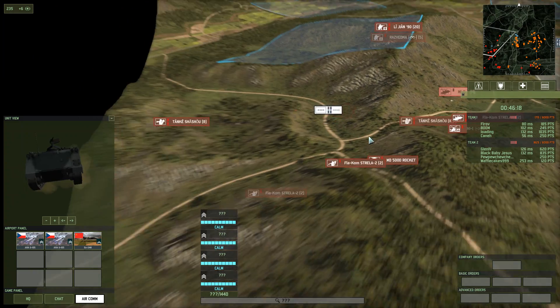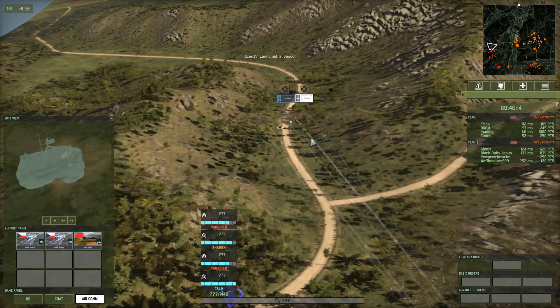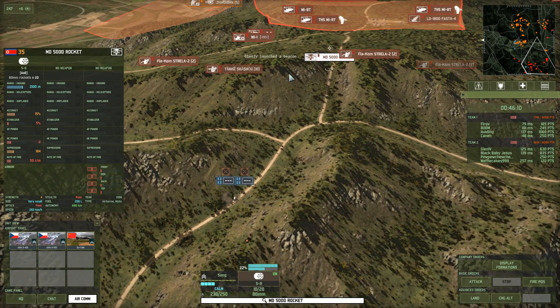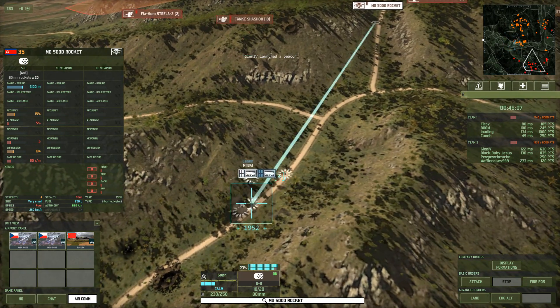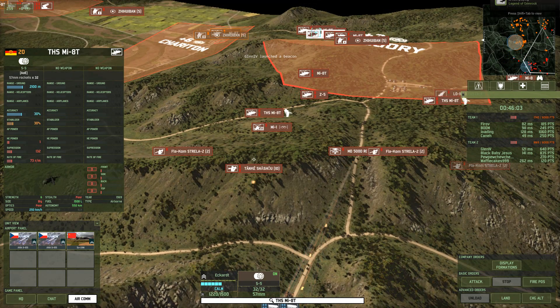Over here we should have eyes — there we go, I see this little convoy. We have them coming in there. So our little helicopter here will send in a few barrages. This North Korean helicopter is a little expensive for what it's worth.